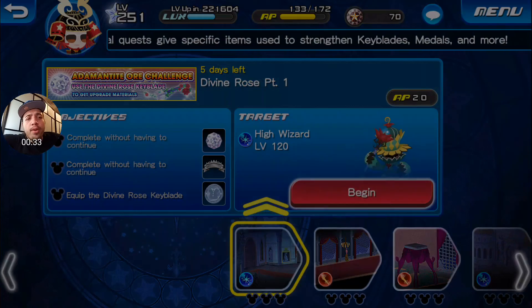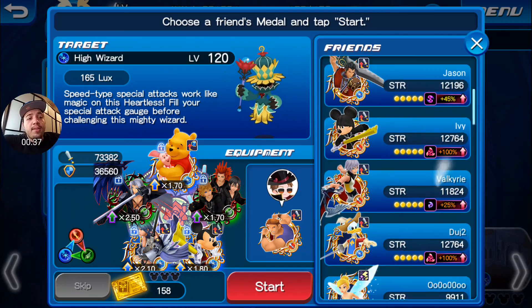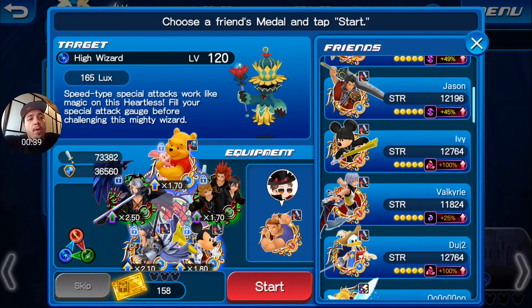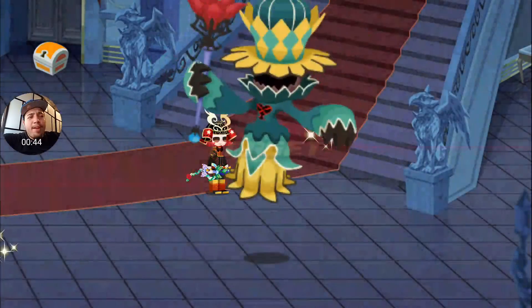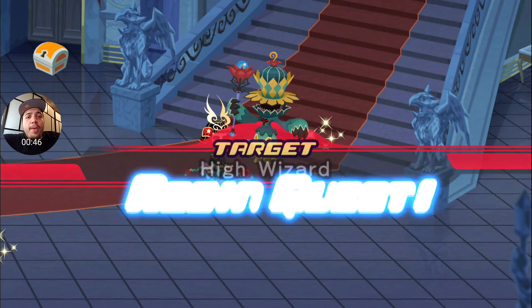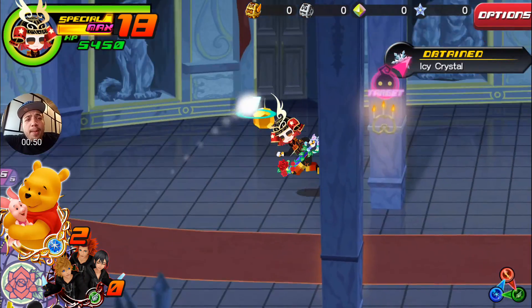I could use somebody else — I do have the Guilted Queen as well, so I may switch one of them on and off depending on how hard the mission is. Let's bring in King Mickey just because I like King Mickey, I like the Black Coat — why not.